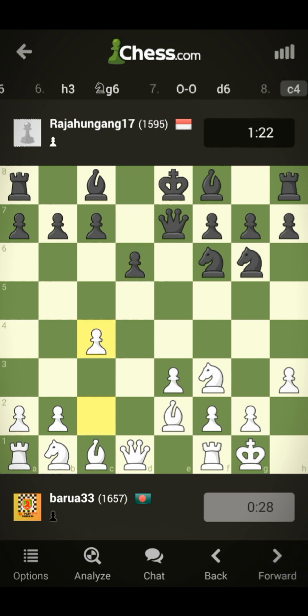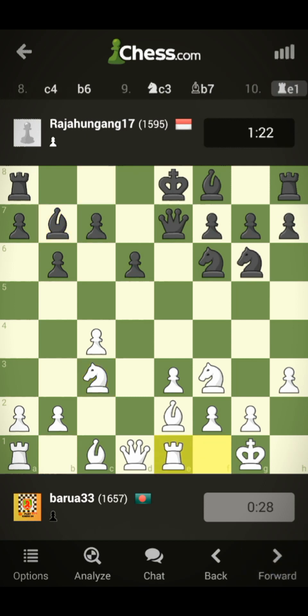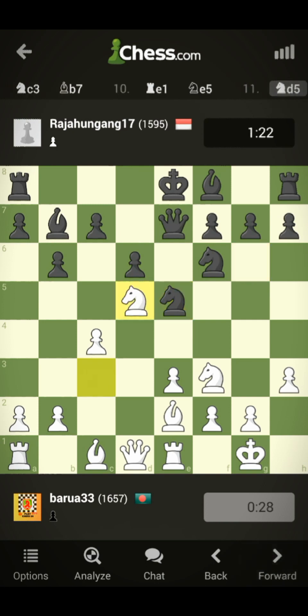My king is safe and my king's bishop is activated, going towards the center. My rook is further developed on e1. Now he wants to exchange one of the knights and I agreed.